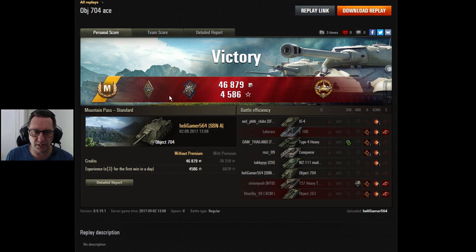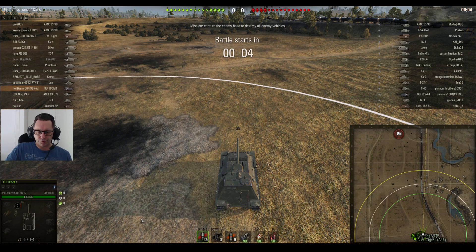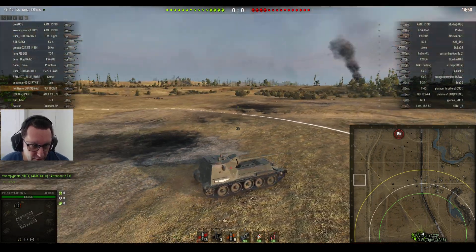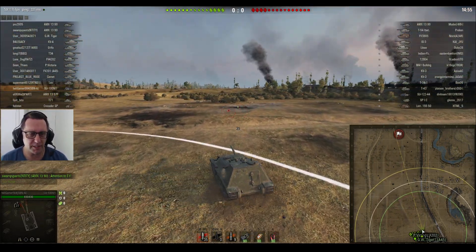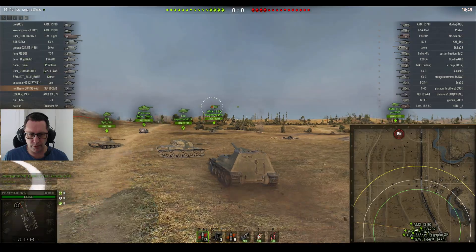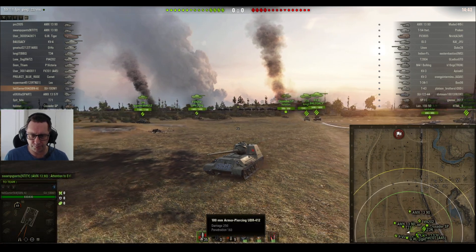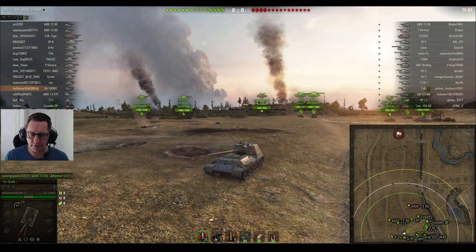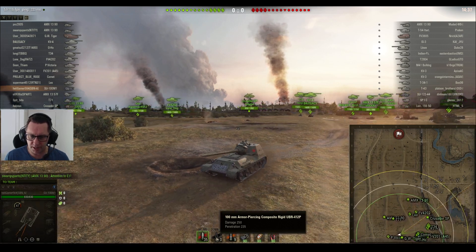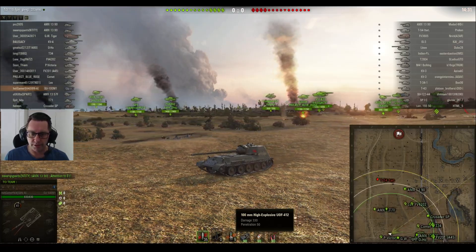Not a bad Ace Tanker Mastery Badge in the Object 704, the Tier 9 Russian tank destroyer — the one that I used to have, the one that leads to the 263. Now this is a bonus game, a last minute addition from Heligamer 564. This time it's a Tier 7 tank destroyer, the SU-100M1. Oh, that's the funniest looking tank I've ever seen — rear turreted. 100mm gun, 250 damage, 183 penetration with standard rounds, 235 with APCR. He's got no APCR loaded; he's got some heat rounds which will do a little bit more damage but for a lot less pen.